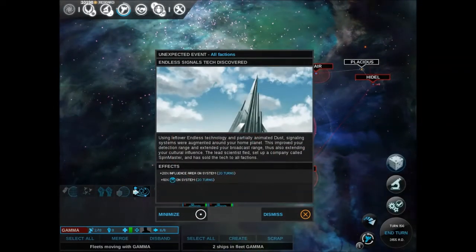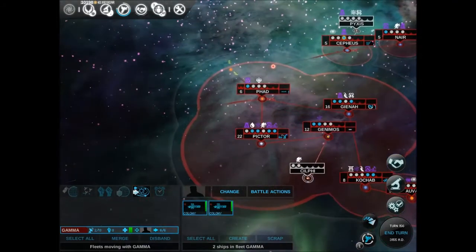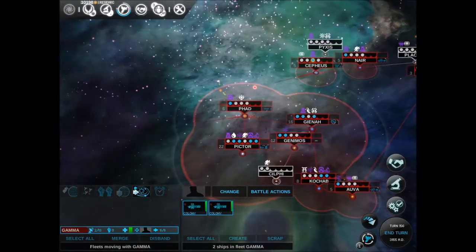Unexpected event: Endless signals discovered. Using leftover Endless technology and partially animated dust, signaling systems were augmented around your home planet. This improved your detection range, extended your broadcast range, and also extended your cultural influence. The lead scientist fled, set up a company called Spin Master, and has sold the tech to all factions. Our home system has just expanded.